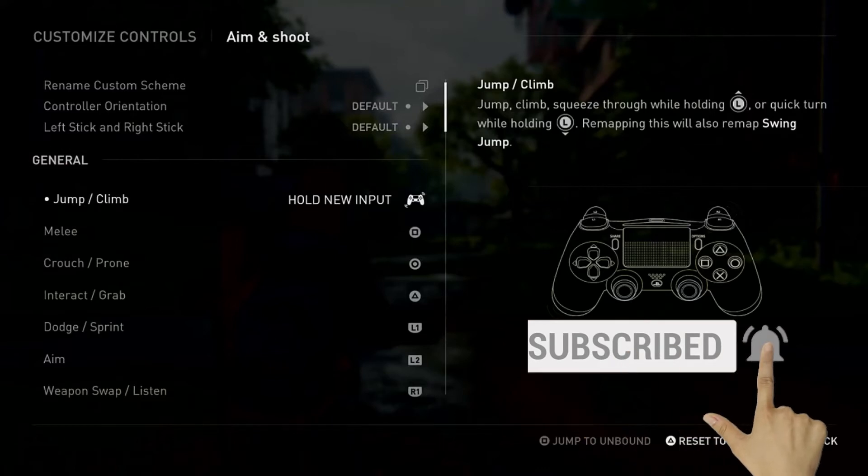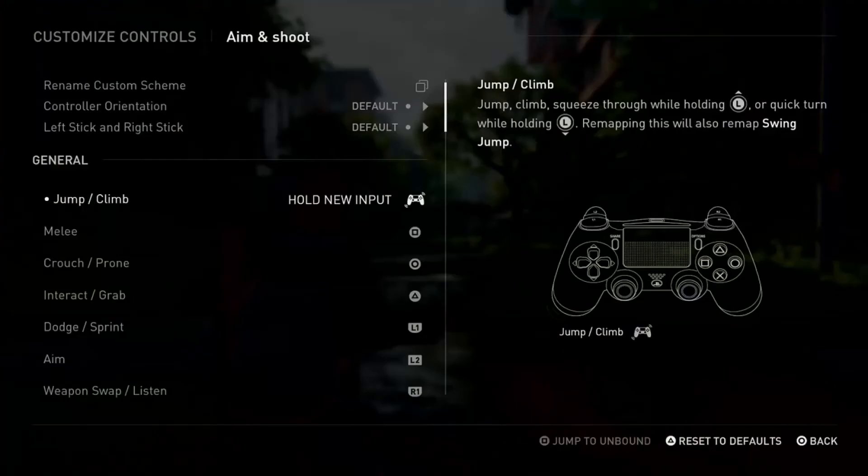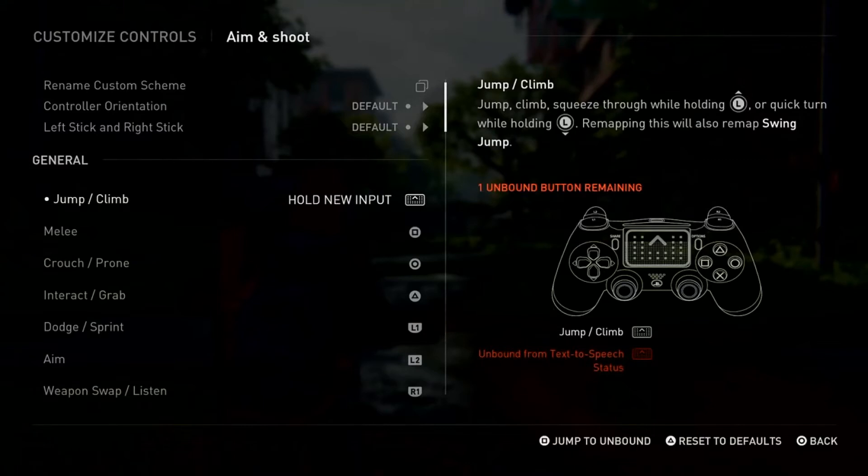For example, if you want to jump by swiping the touchpad from down to up, you just need to do that on your controller and hold it at the top. I'll do this — it's going to change it to a touchpad sweep.